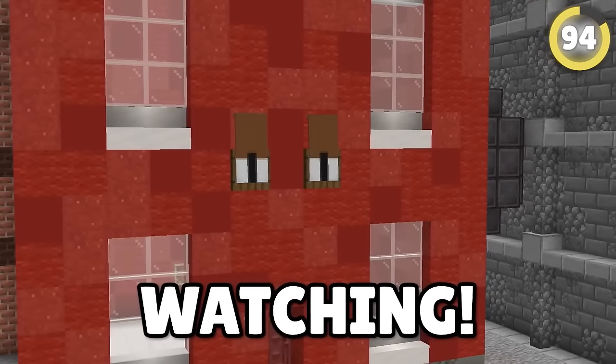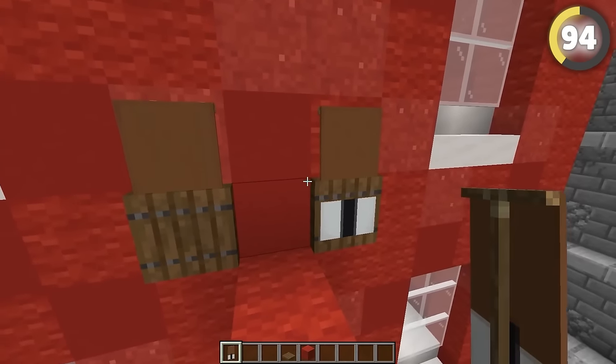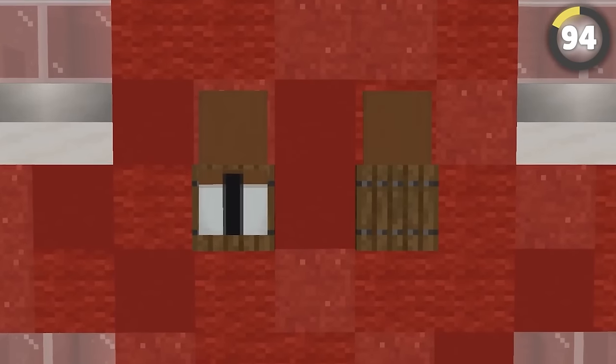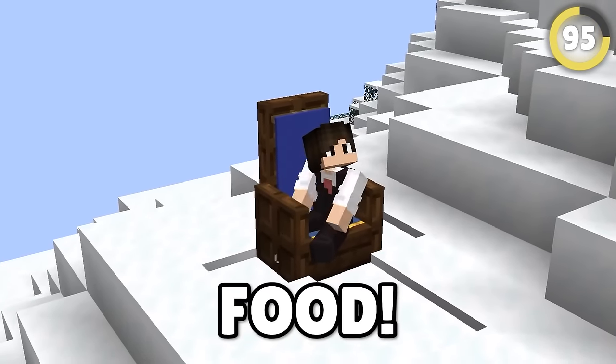This huge building is watching! If you put this banner design behind a trapdoor, the sway animation on the banner will make it emerge outward, looking like it's opening and closing its eyes.